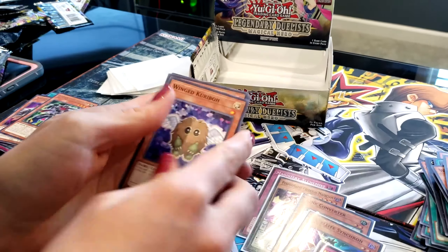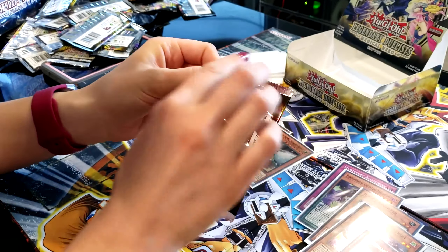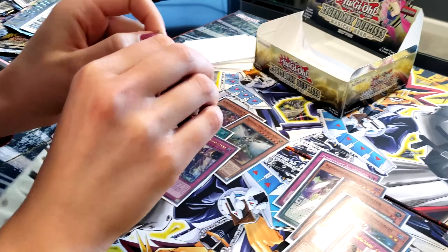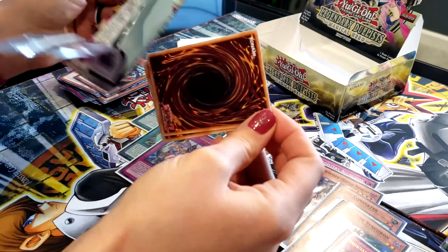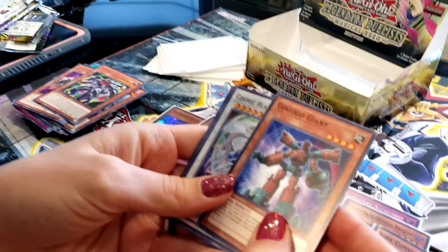Halfway to Forever, Neospace Aqua Dolphin, Quick Draw Synchron, Celestial Magician, and Dododo Dwarf Glove — we'll take it, another super! Very cool. I always love the artwork on all these cards. Two packs left — make it happen! And are we going to get the card we want? Probably not — I just killed the luck. I did not believe. You didn't. That was horrible.